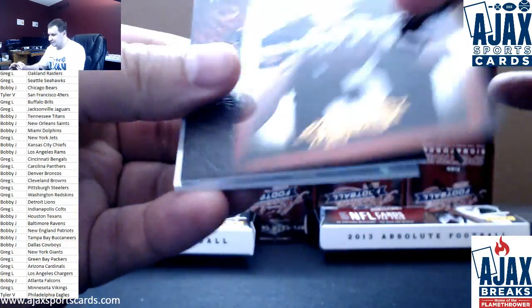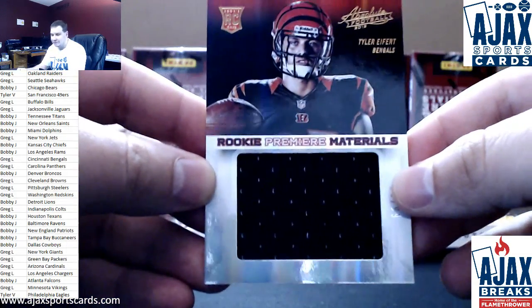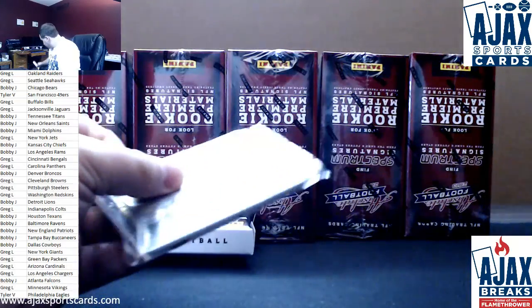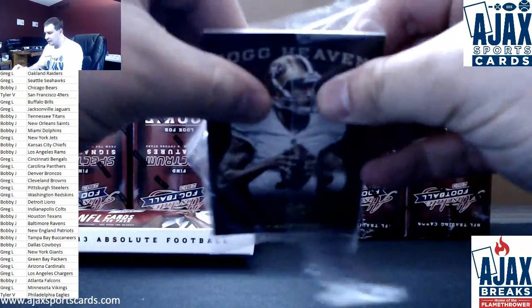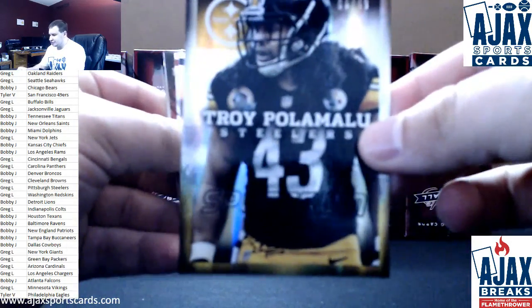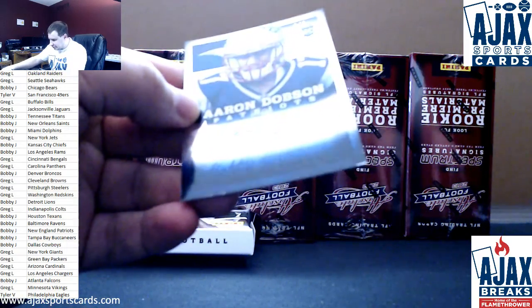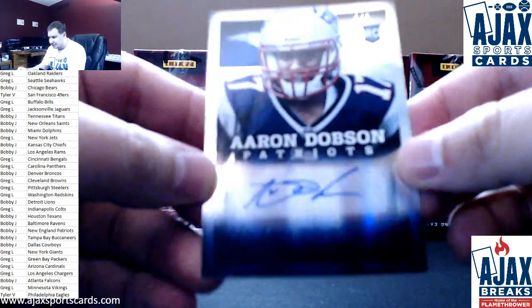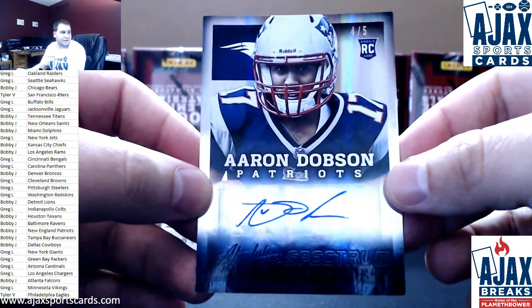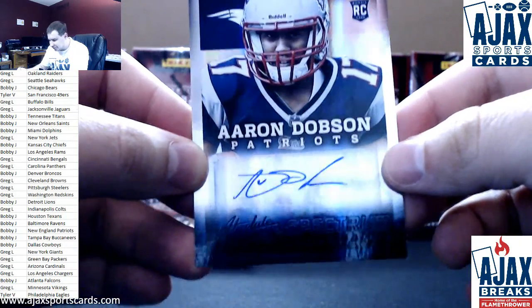$4.99 Chris Gregg. Base cards: Brandon Whedon, Ryan Matthews, Jay Cutler. And Bengals hit — numbered to 99, jersey rookie Tyler Eifert. And a thin pack here — number to 49 for the Steelers, Troy Polamalu. Base: Larry Fitz, Rob Gronkowski, Colin Kaepernick. And that's actually a really cool hit — number 4 of 5 for the Patriots, rookie Aaron Dobson. Spectrum Black Rookie Auto, number 4 of 5 — the lowest parallel. New England Patriots, not a bad hit. That one's for you, Bobby.